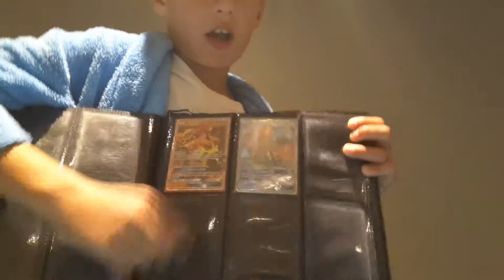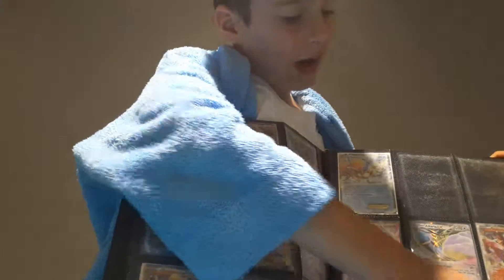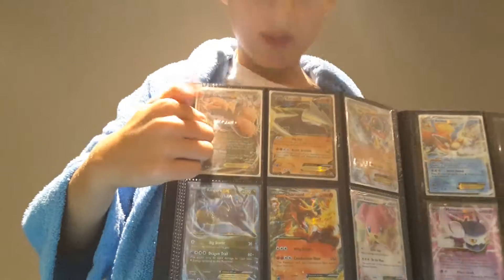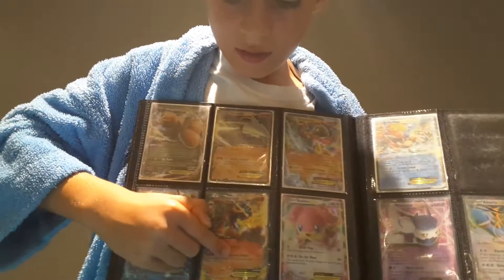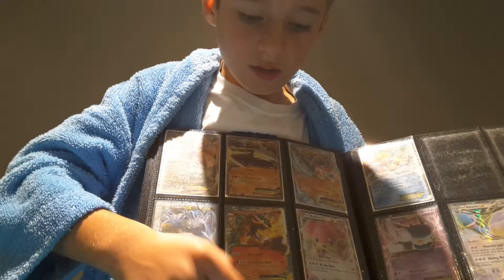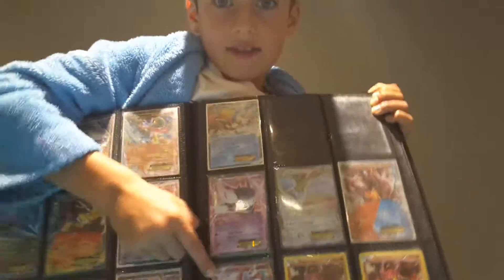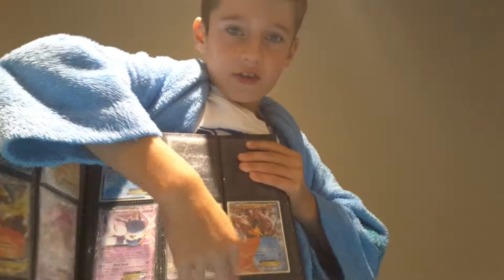Then now my normal GXs — I got a Lapras GX and a Talonflame GX. And then for normal EXs, I just got the power heaters for my Volcanion deck. I got a Dragonite EX, Excadrill EX, Kalucha EX, Adeno EX, Charizard EX, Kingdra EX, Emboar EX, Ampharos EX, Entei EX, Keldeo EX, Meowstic EX, Diancie EX, Huntail EX, Volcanion EX, and then the two baby Volcanions.